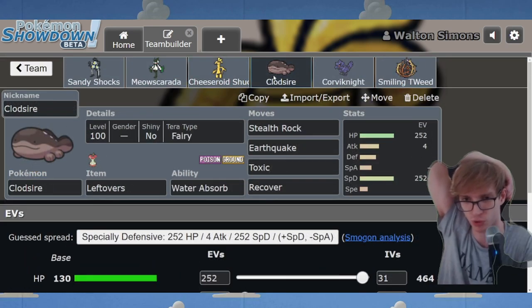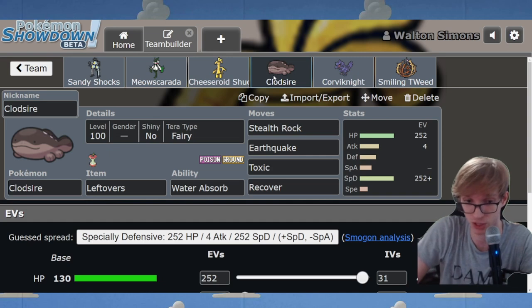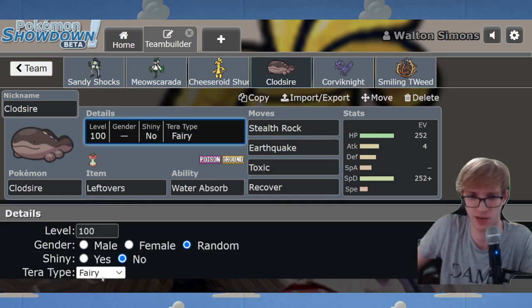I've put a Clodsire with Water Absorb on the team, mostly because one, you need a sturdy Stealth Rock setter, and two, you need an answer to Walking Wake. Walking Wake is everywhere right now - it's dominant. There's an incoming Suspect test for Walking Wake, so it might not stick around much longer, but at the moment you need some sort of answer to it. It's another Stealth Rock setter, it's a special wall, and Tera Fairy helps versus Walking Wake as well, giving you Dragon immunity.